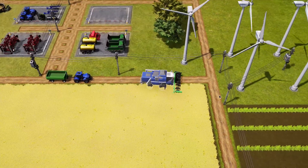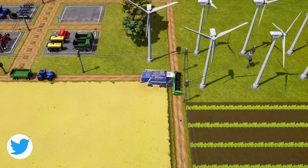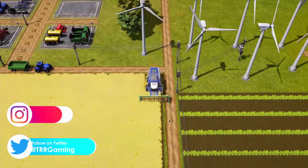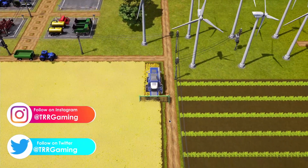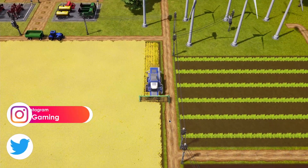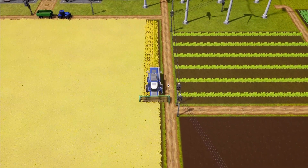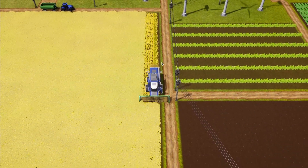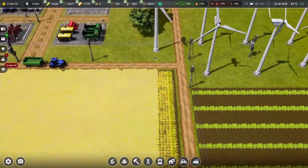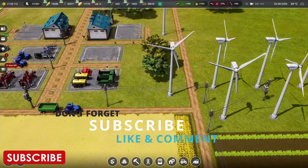What's going on everyone, welcome back to the channel and to another episode of Farm Manager 2021. Our big blue combine harvester is heading out to harvest some of the oats from our large oat field. We've done a little bit of change over in our area from where we left off in the last episode where we got a lot of our stuff set up.